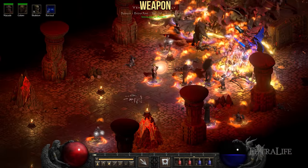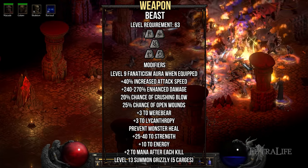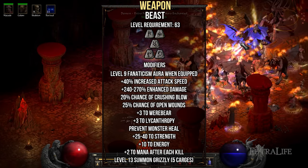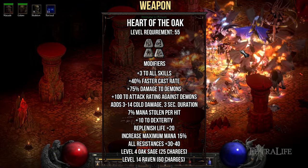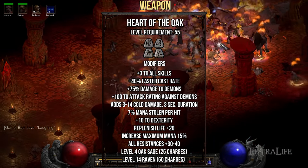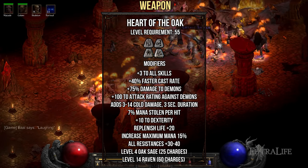For your weapon there are really two options. The first is the Beast runeword, which provides you with a level 9 Fanaticism aura greatly increasing your minions' attack speed. You'll lose some skill points, but the overall damage increase more than compensates for it. The other option is the Heart of Oak runeword, which provides plus 3 to all skills as well as plus all resistances and faster cast rate. You'll also be able to cast a level 4 Oak Sage that will greatly increase your minions' health.